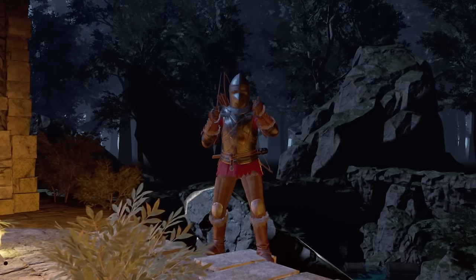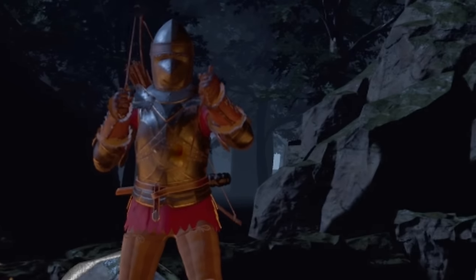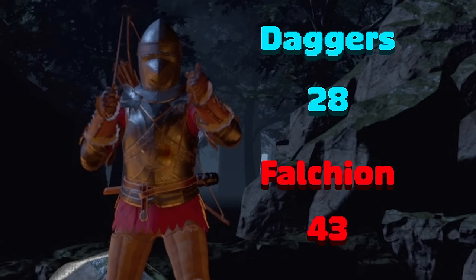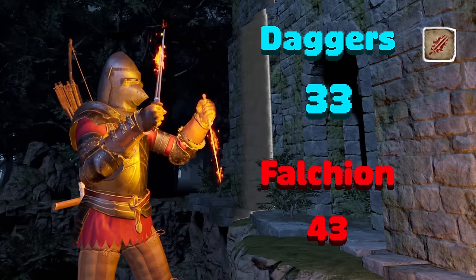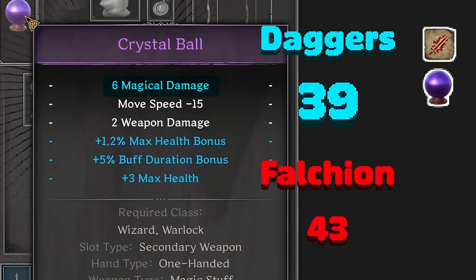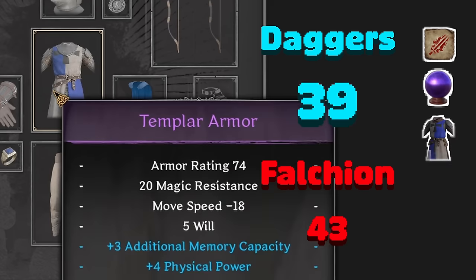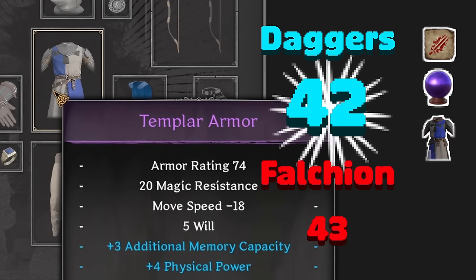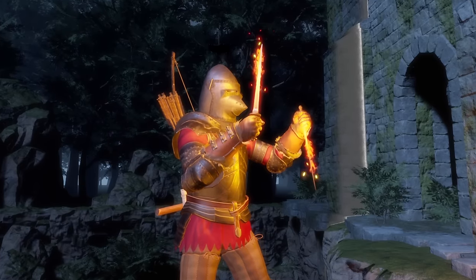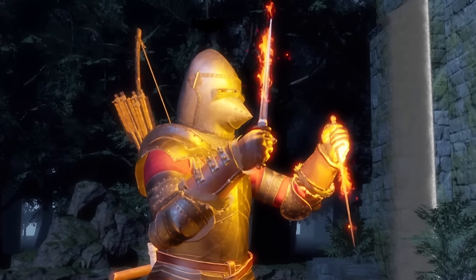That brings me to something I haven't mentioned yet about this build — and it could very well be the most OP part. Remember how I talked about stacking true physical damage because you hit people so many times? Get your friend on wizard to give you a good night for an extra five magic damage. And ditch this dagger for a crystal ball — that's another six magic damage while keeping the two weapon damage. And how about some Templar armor? That's 42 damage per swing — one less than a falchion, but over two times faster.